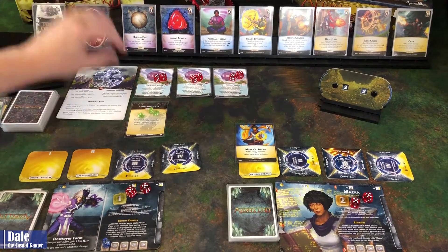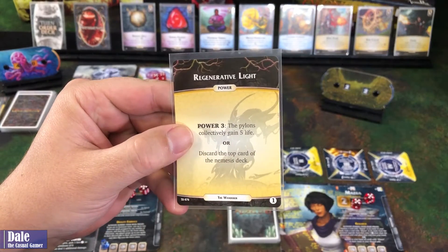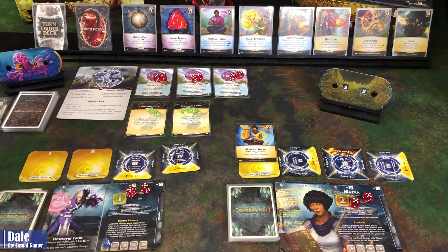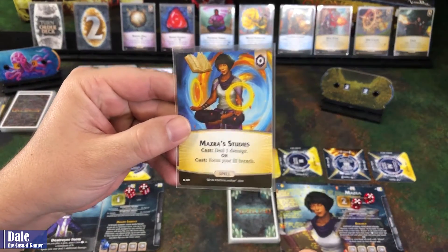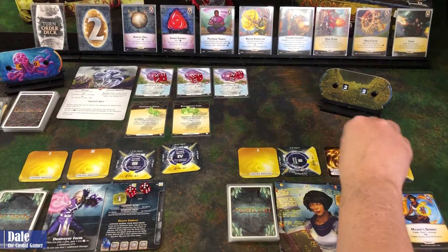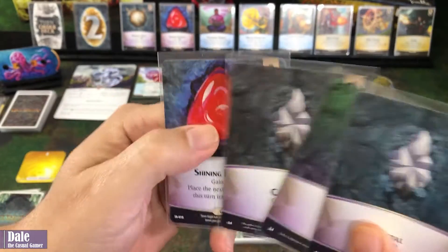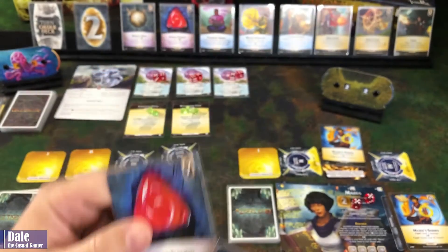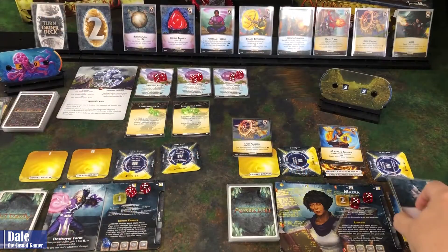Next player is the nemesis — remove a power token from Channel Focus. Draw a card: Regenerative Light, power three. Pylons collectively gain five life, or discard the top card of the nemesis deck. Then player two goes — we focus our number three breach. Now when we cast a spell from there, we gain a charge. We put Mazra's studies there. With six money, the Shining Fluorite's effect lets the next spell we gain go into hand — we buy Dust Color and prep it. Discard cards and draw five, getting a bunch of gems.